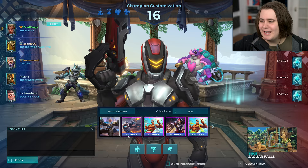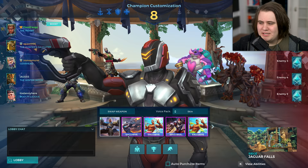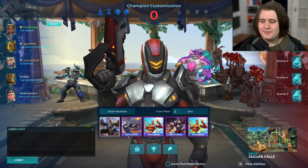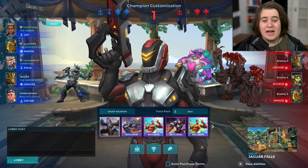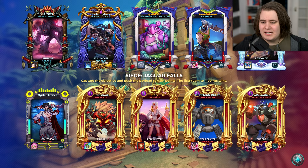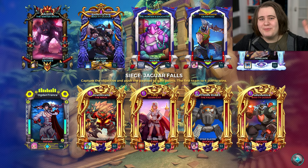We've got a Makoa, a Grover, a Koga, and a Victor — double flank, tank, healer, damage. This is a pretty damn good team. Grover is prior to his 2.03 buff because we're on 2.02. PTS is going to be up in about 10 days, so I have time to cover what I still want to cover. The enemy team has four Grandmasters. Matchmaking, hello? Where have you gone? I need you in my life.